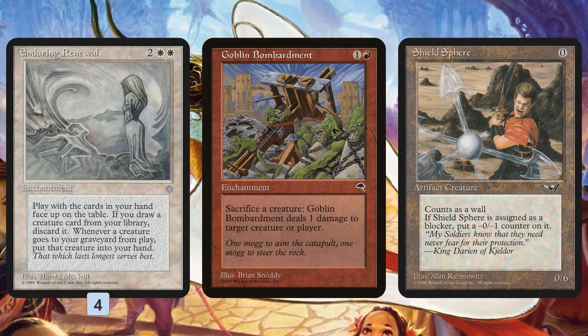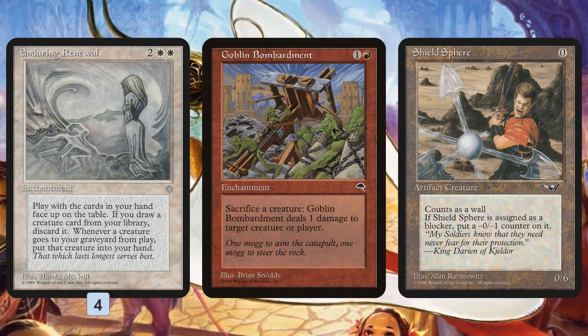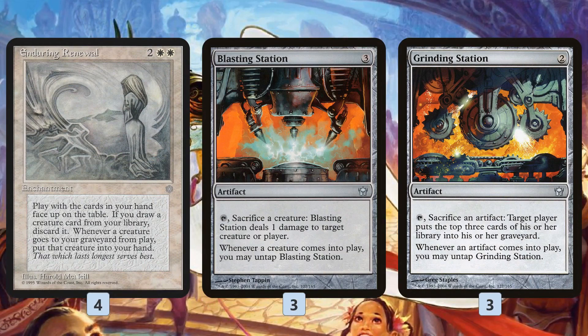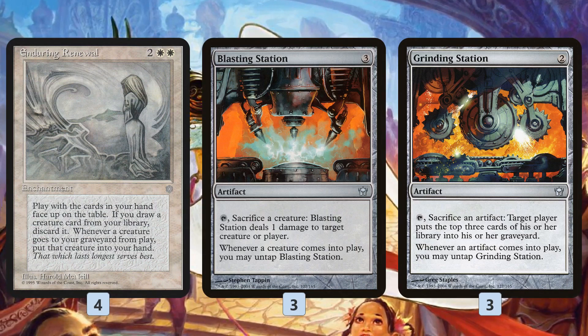This is where Fruity Pebbles started, but obviously not all these pieces are legal in Modern, so we have to find some substitutes. The good news is Enduring Renewal is legal — it's a time-shifted card, so it snuck its way into Modern. Without Enduring Renewal, the combo just wouldn't work; that's the foundation. As for our sacrifice outlets, we kind of switch it up and have two different options.